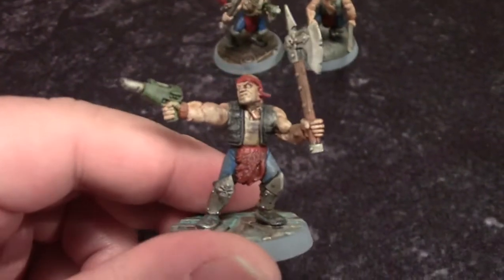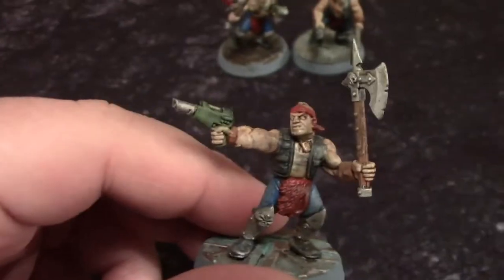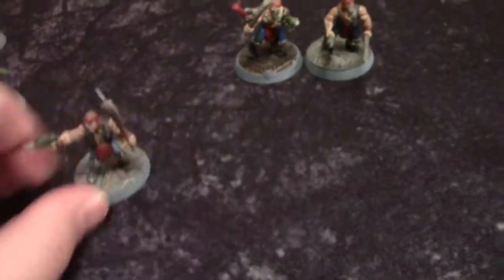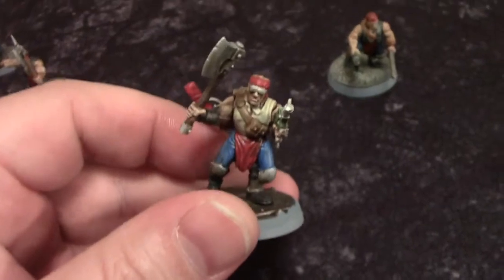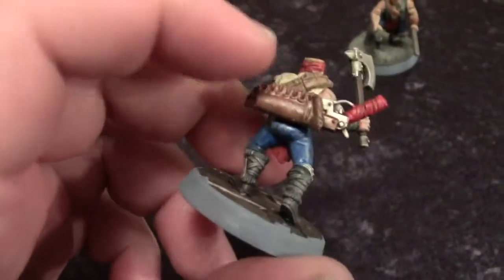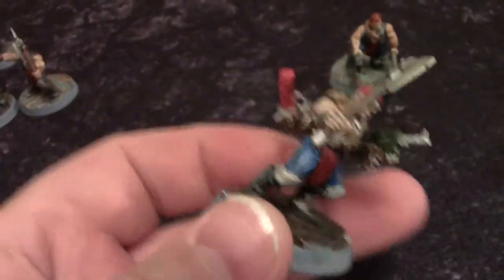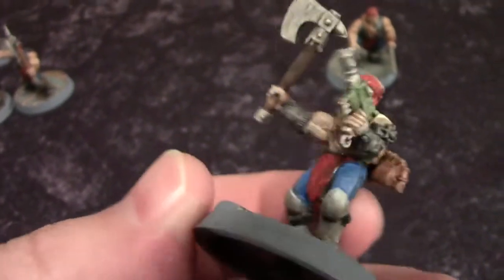This next conversion has a Catachan Imperial Guard torso with arms and a las-pistol arm, head on Chaos Marauder legs to get that sash and biker look. The axe is from a Chaos Marauder as well. This last juve is also heavily converted — Chaos Marauder legs, Katachan torso, and this gun on his back is actually from an Ork Nob from 40k — I think it's a shoota. We thought we could use it as a grenade launcher. The axe is a Chaos Marauder axe and the arm is from a Chaos Cultist autogun. Katachan head — this guy is wearing wicked sunglasses.